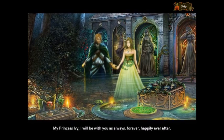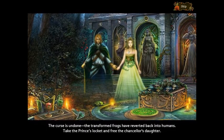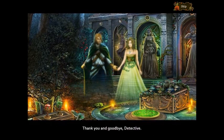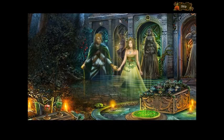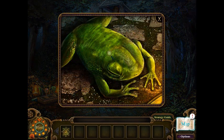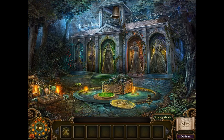My princess Ivy, I will be with you as always. Forever. Happily ever after. The curse is undone — the transformed frogs have reverted back into humans. Take the prince's locket and free the chancellor's daughter. Thank you, and goodbye, detective. They're like aww, poor froggy. Frog prince has passed away — and by that I mean you murdered him. In death he finally achieves eternal happiness by joining Princess Ivy.